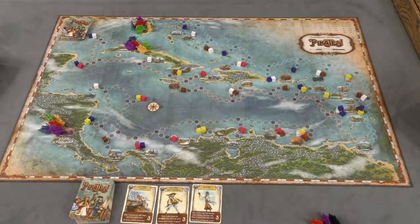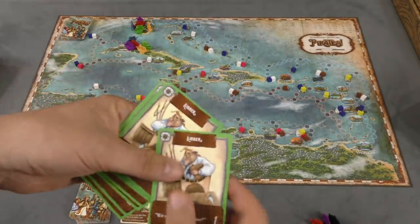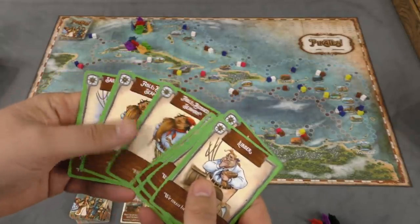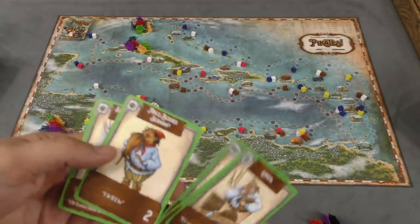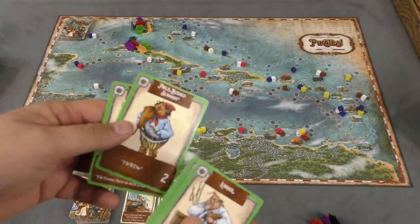Each player has their own starting deck of cards. There are cards in different colors, and each of these decks is identical. Players shuffle these and draw five cards. On your turn you'll play three cards from your hand and then draw back up to five.